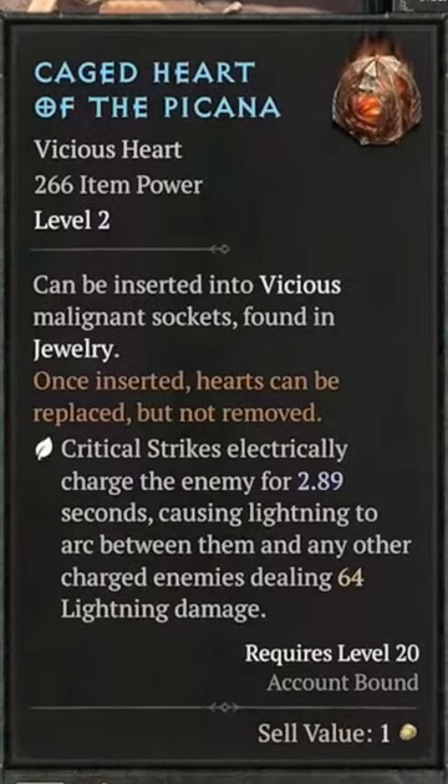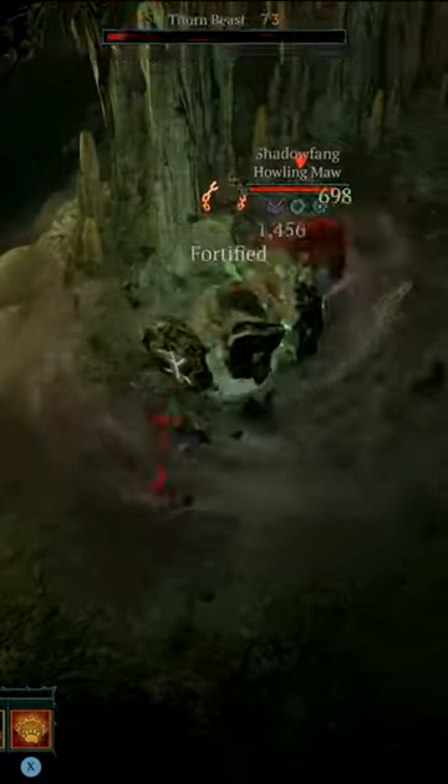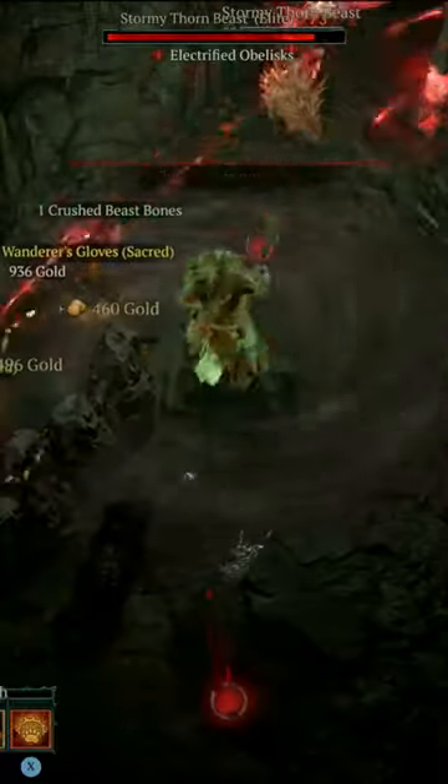These malignant hearts come in four colors: red, blue, yellow, and what I'll call uncolored, which can be placed in any color socket. As you might expect from that statement, gear can randomly have one of these three base color sockets, so if you're looking for particular items with a particular color socket, you will have to farm it out.